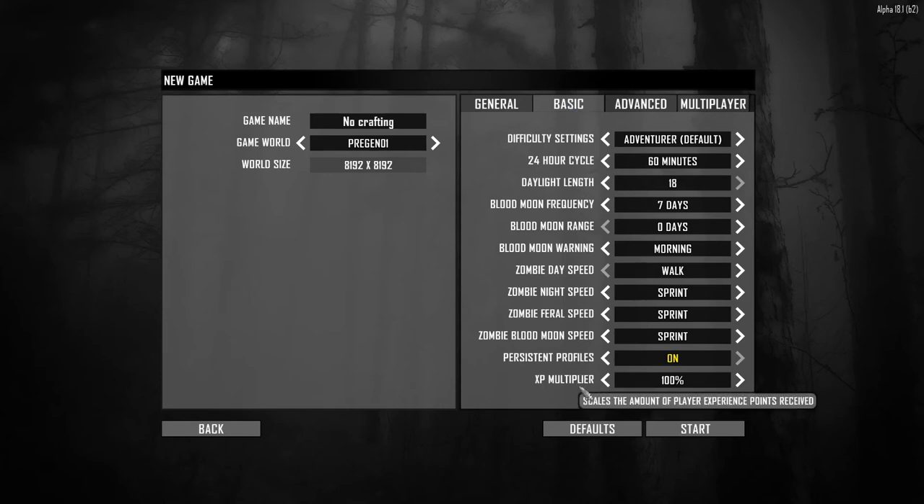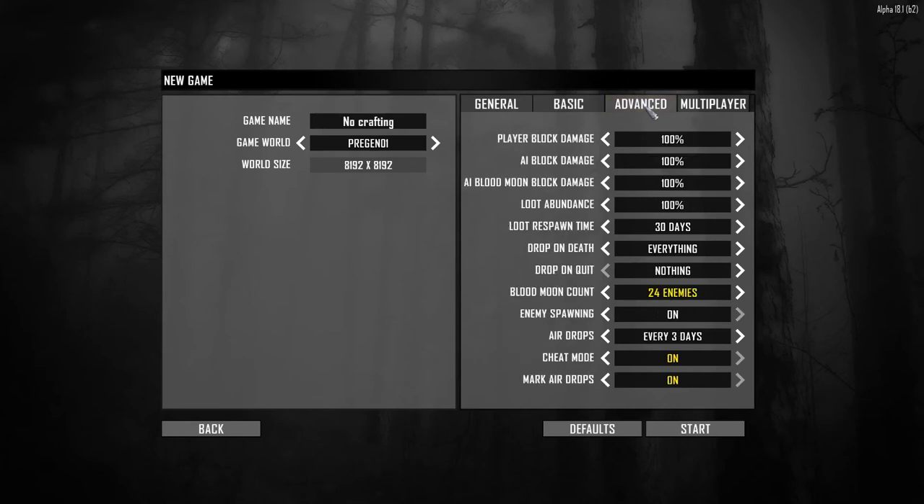Everything is going to be staying the same - XP multiplier, day length. I might have to go up to 90 minute days but we'll see on that. We'll leave everything as standard for the moment and see how well we do. Blood Moon counts - that's staying, we can probably increase it a little bit. Airdrops is on. I'm leaving cheat mode on but only because it's an early access game and bugs still exist. But I'm not going to cheat anything in - you're going to see pretty much everything I lose anyway. And airdrops - I'm going to turn that off.